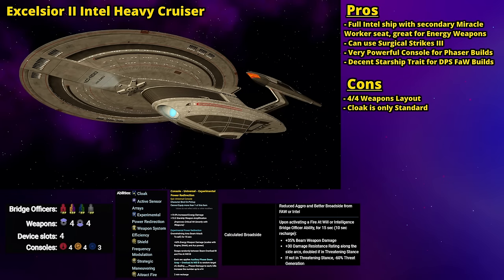Next on the list is the Excelsior II Intel Heavy Cruiser. It's a nice ship overall with ups and downs — a full Intel ship with a secondary Miracle Worker seat, so it's really nice for energy weapon builds, allowing you to use Surgical Strikes 3 and Narrow Sensor Bands 3 on the same build. It has four tactical console slots and four engineering console slots, so it doesn't make much difference whether you go isomags or vulnerability exploiters — that really depends on your firing mode. For Surgical Strikes, go with exploiters for crit severity; anything else, go with isomags. This ship also has an uncommon bridge officer layout with only four bridge officer seats, but all four are Lieutenant Commander or higher, giving you less overall bridge officers but more room for higher-level abilities.